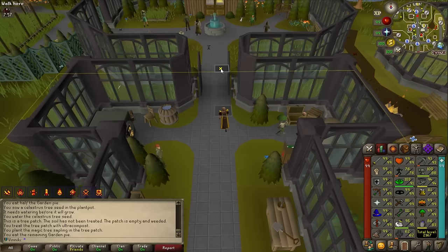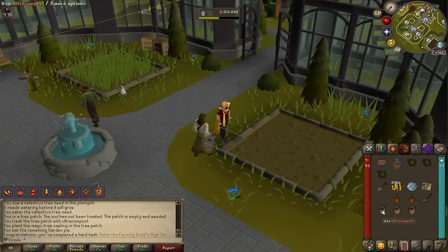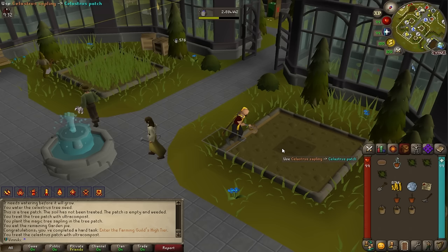I can eat a garden pie to boost to level 86 farming, and from 85 and on you can enter the Hosidius heart patch. Awesome — 80 points and we're getting close to 30k.